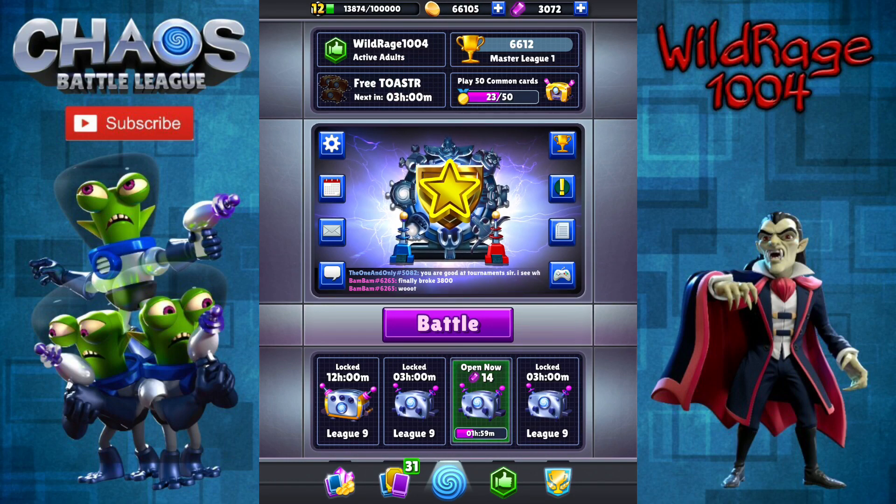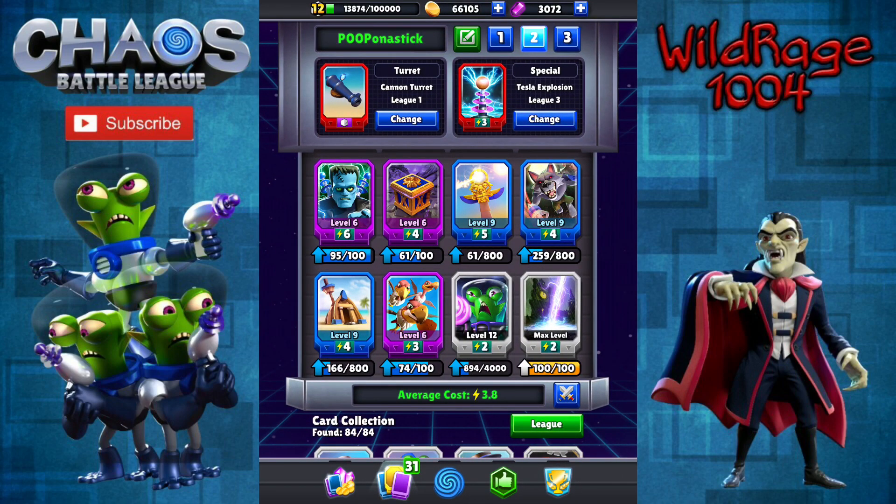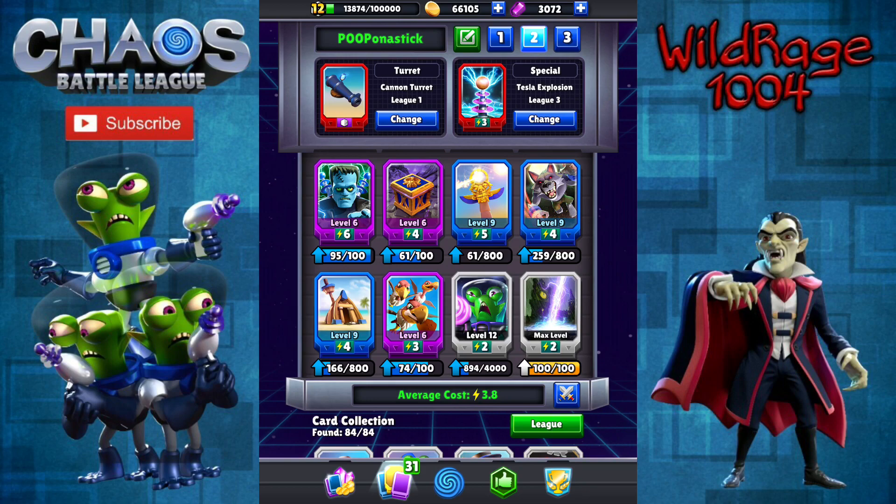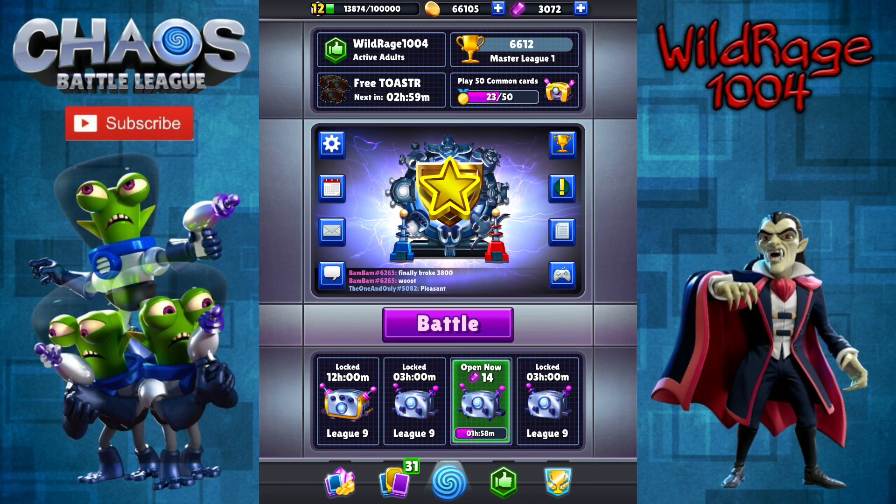That's 3 games — 2 wins, 1 loss. I think that's a good way to do a video. We have the Frankenstein, Pandora's Box, Obelisk, Werewolf, Bolt, Martians, Vultures, and the Tavern all coming in at 3.8. You could throw the Cryobot in there instead and maybe get rid of the Martians and just do a Werewolf type thing, but I like the Werewolf and Vultures — I've always liked that combo even before the birds were a problem. Give it a shot, let me know what you think in the comments section below. Remember to leave a like, hit me up on Discord at WildRage1004, and until next time, this is WildRage saying peace out and keep up the chaos.